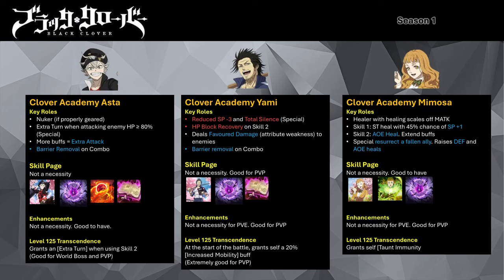Her special will also resurrect the targeted fallen ally to 30% of their max HP. Do take note: only the SSR version of Mimosa provides resurrection via healing. Her combo attack grants an attack buff to the partner mage with a 50% chance of granting a SP +1 buff. Upgrading her skills will improve her healing potencies and SP refill utility.